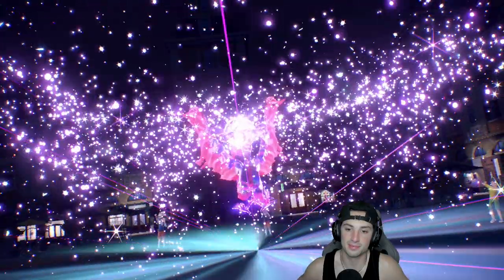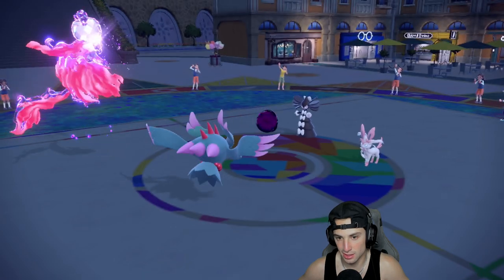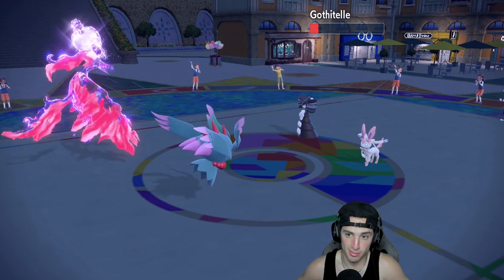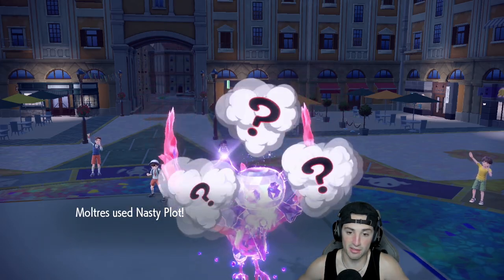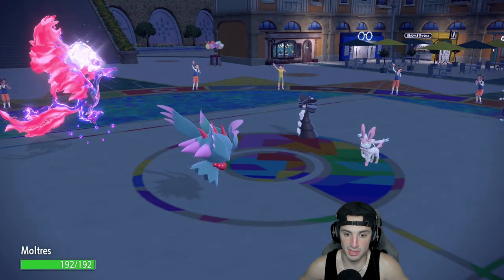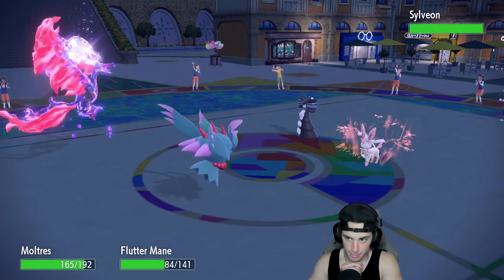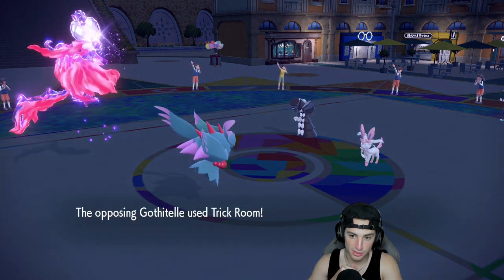We Terastalize the bird again — Shadow Ball flies, no Fake Outs come out, and wow it doesn't KO. That's a bulky Gothitelle. I could set up a Nasty Plot — hoping a Fairy move is coming out so we can soak it and get going. I can set up Tailwind next turn if need be. There's the Hyper Voice so that's exactly why we Terastalized into Poison. Third berry is going to pop here. He ends up going for Trick Room.